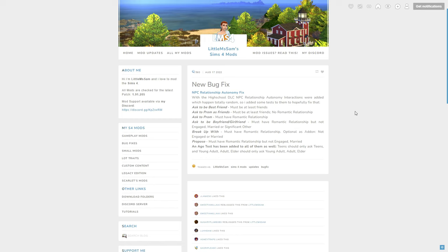The final mod in this video is the NPC Relationship Autonomy Fix by Little Miss Sam. Apparently with the High School Years expansion pack, NPC relationship autonomy interactions were happening completely at random. Little Miss Sam made a mod to fix this issue. Now there are requirements for autonomy interactions — for example, to be asked to be an NPC's best friend you must already be at least friends, or for an NPC to propose, they must already have a romantic relationship with your sim. It's another essential mod.